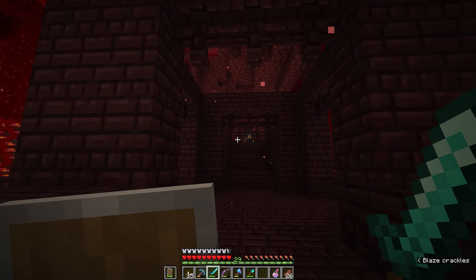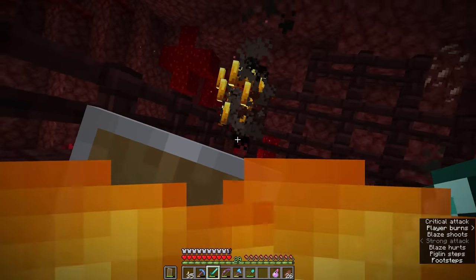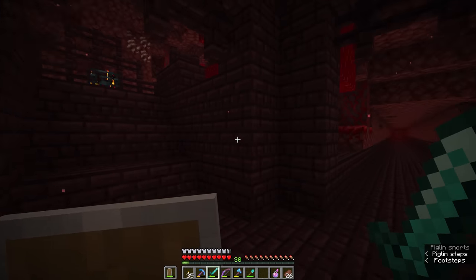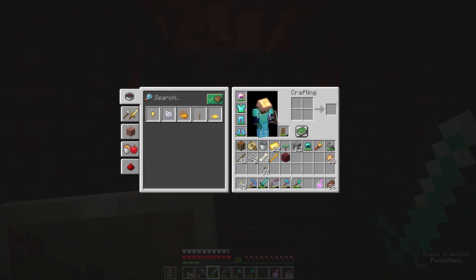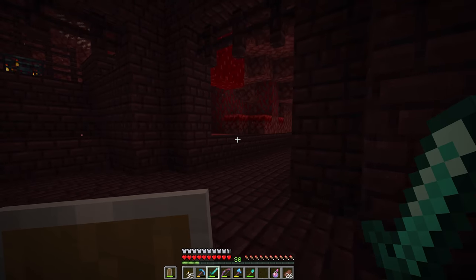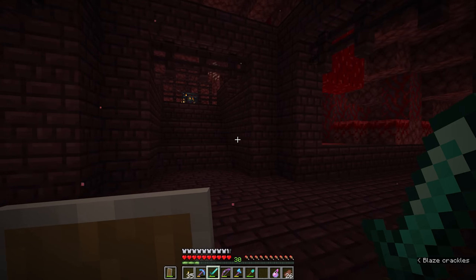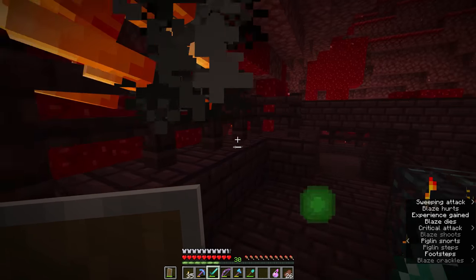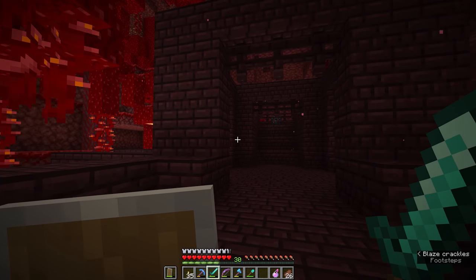It would also be helpful if we had the looting enchantment on our sword, since that would increase the chances for blazes to drop blaze rods. Blazes will also drop a lot of XP — we're already at level 30. I've only got one blaze rod so I'm going to stand around here a little while longer. The nether fortress was relatively lucky to find — there are a bunch out here but a lot of the time they're quite difficult to come across, and we are incredibly lucky that we stumbled upon this one when we did.